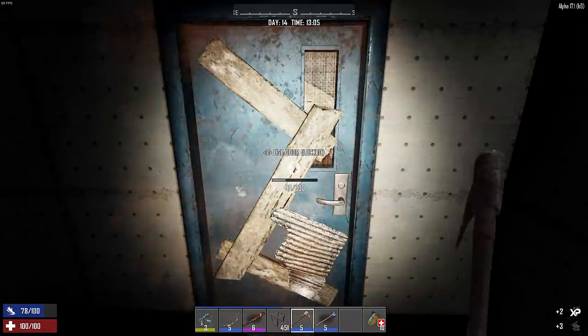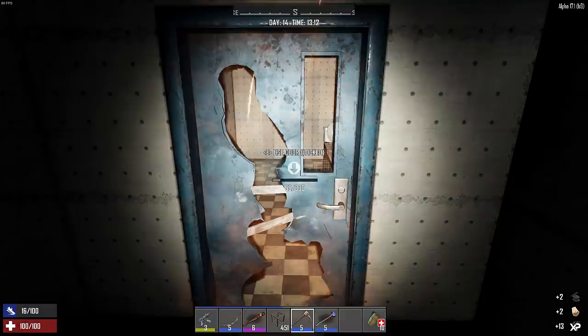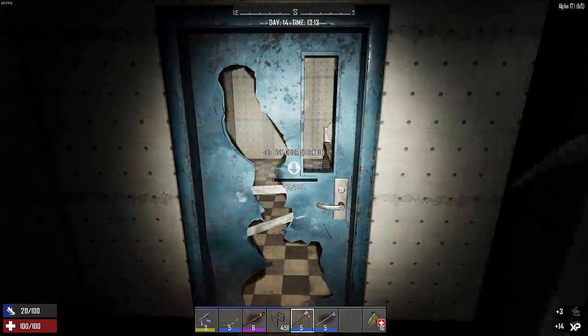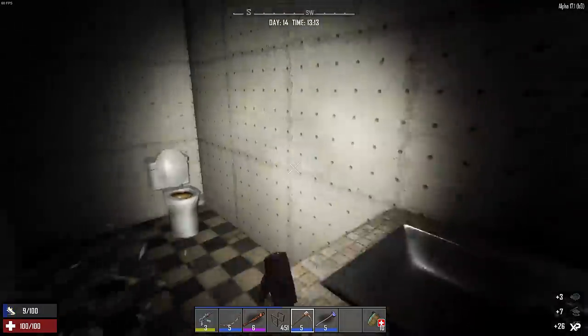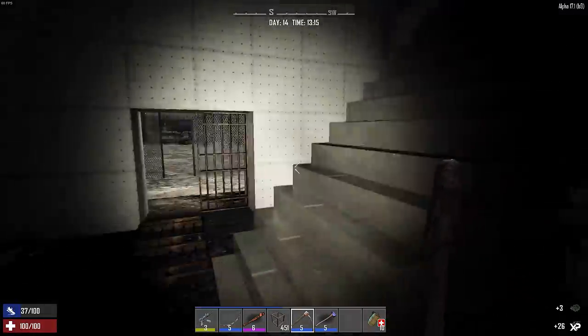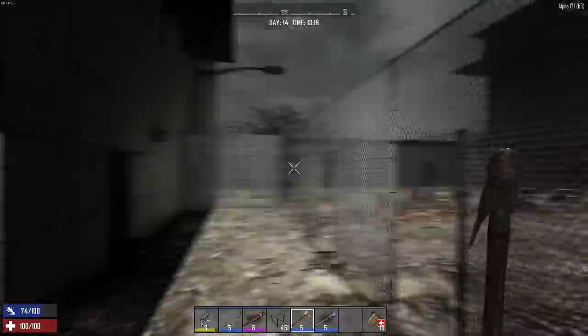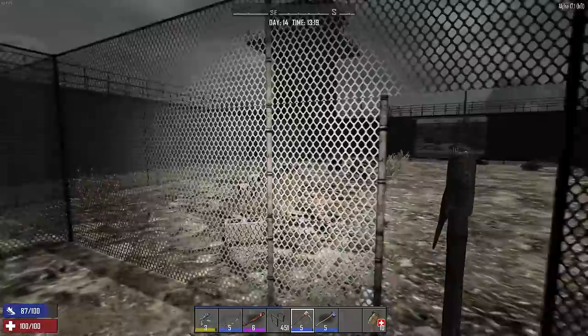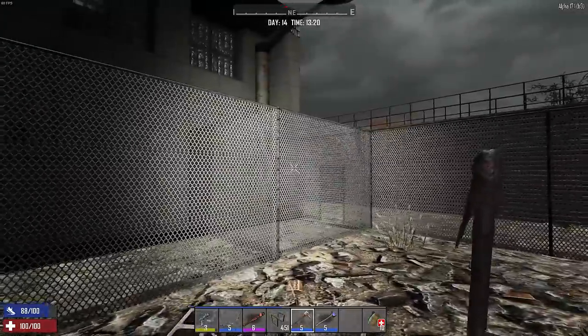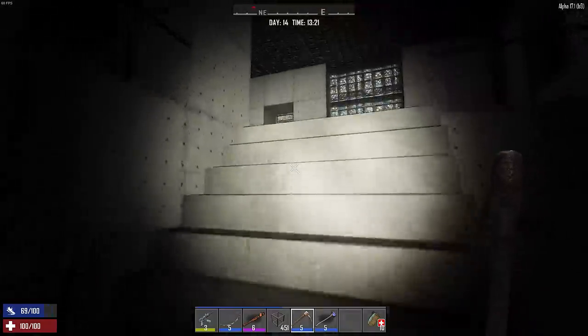We want to clear the ones that are inside already so that once the actual horde starts, it's just coming from the outside. I'm predicting they just absolutely demolish parts of this prison to get to me. What I'm going to do is minor level upgrades — I'm not going to do too terribly much because I don't want to make this a fortress. I just want to see how well this will work against the basic standard hordes. Let's go upstairs and check out the other catwalk.